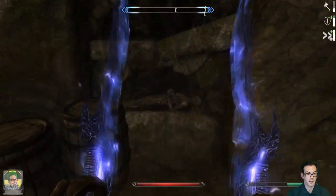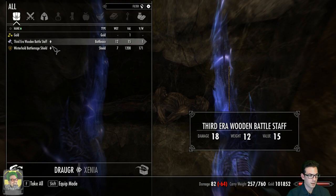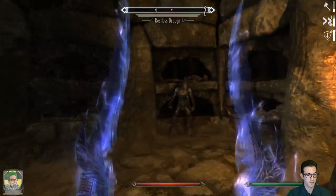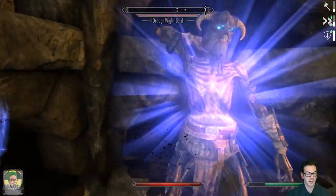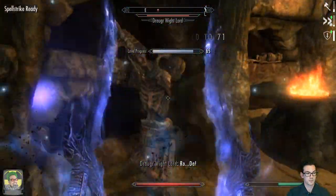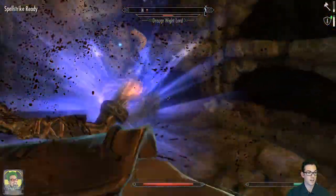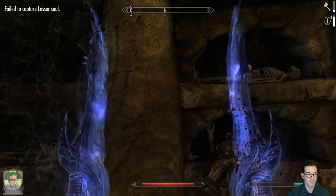I like using Marked for Death. We do have to find more Marked for Death shouts - hopefully we can find some. Wooden Staff, Winterhold Battle Mage Shield - cool, I'll take it. I got a critical strike there, that was fantastic. I got him! Beautiful! He totally bounced up against the wall there.